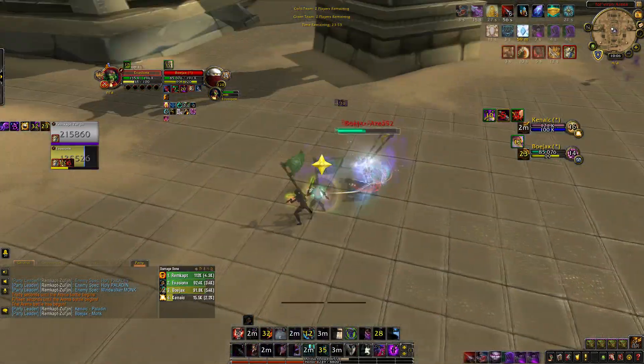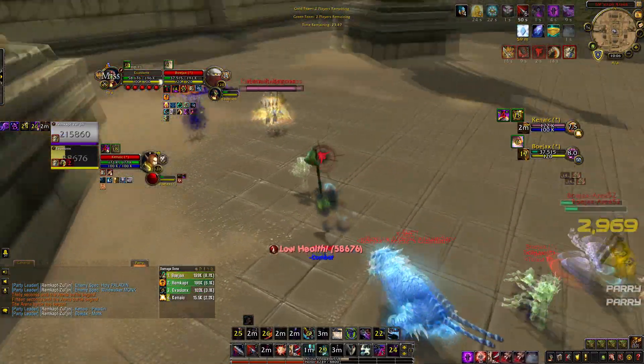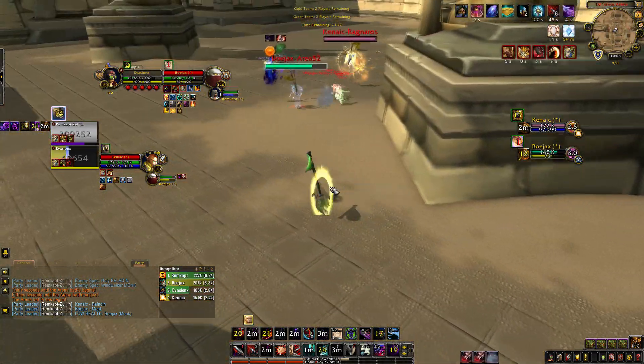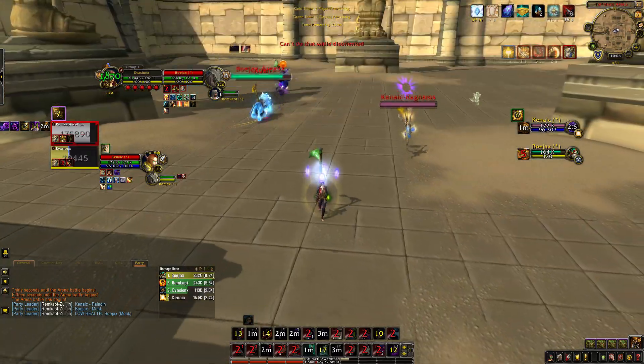Out of this we get some CC onto the Pally with Silence and Mind Bomb, and he actually goes for Bubble, so I just have to reset. I Vanish when Touch of Death is on me because the damage doesn't go through when you're in Vanish. Then we're just trying to wait out diminishing returns — we got both trinkets off these guys, we just need a big CC chain and we can win.